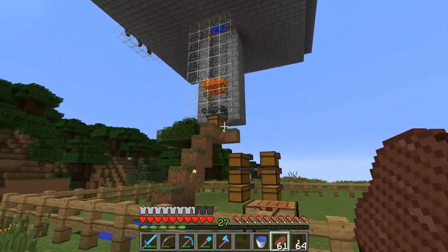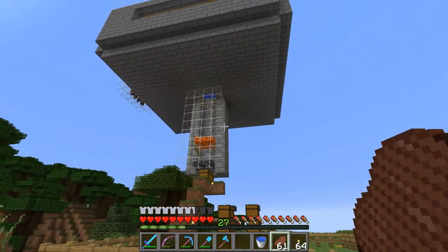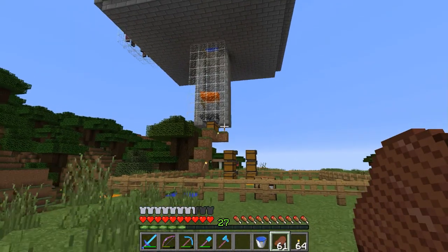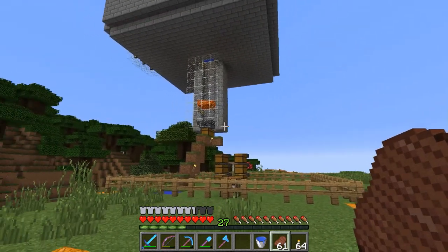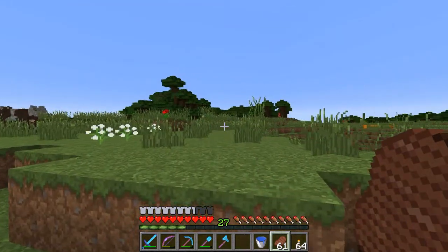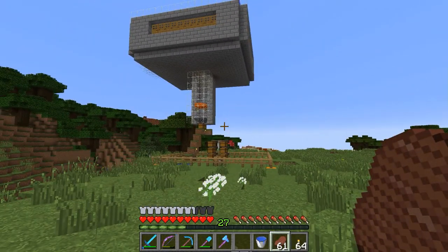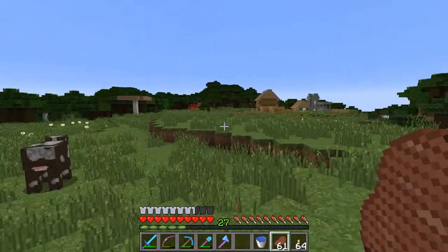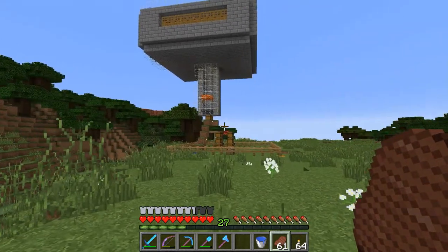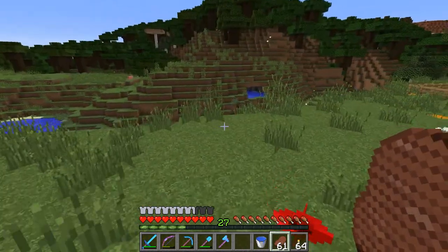I don't think this thing really produces iron fast enough to become our only source of iron. But given all the things I want to do that have hoppers, this will be nice to have. At some point I kind of want to finish up some support structures to make it look like it's not so floaty. But that's not what we're going to be working on today. Today, we're going to be working over in the valley that has our Skeleton XP farm.